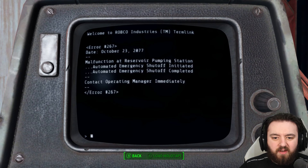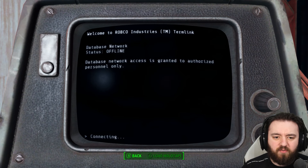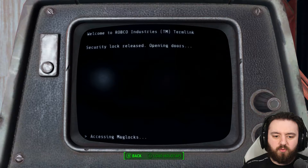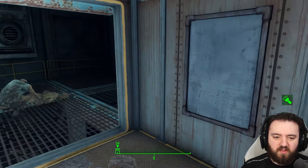Going down here, we can see that the emergency pumps have all shut off due to the nuclear war taking place. The database is offline. However, we can open a security door which will gain access to the dungeon right at the end there.